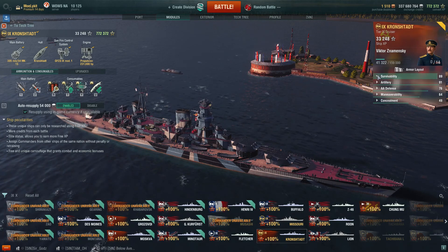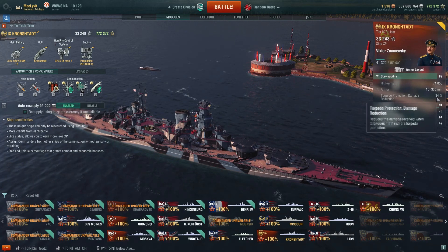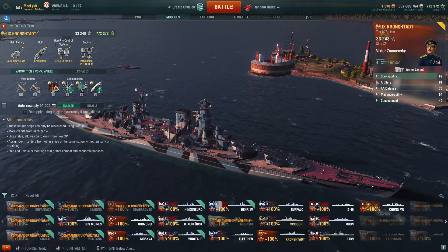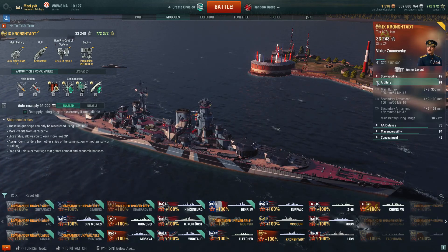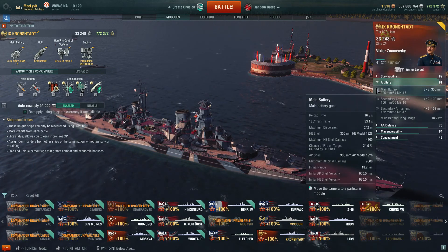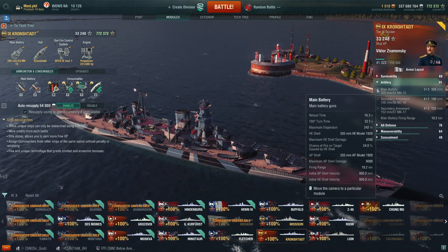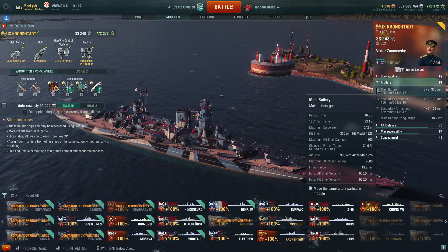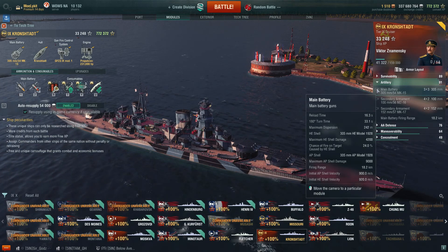It is fun as hell. 71,050 hit points with an amazing torpedo belt at 34% — on a cruiser. The guns, oh the guns: nine 305 millimeter guns. You get a 16.3 second reload with the module and a 33 second 180 turn. Not the fastest turrets but they're usable. A nice 24% fire chance with an 18.2 kilometer range. It's not bad at all.